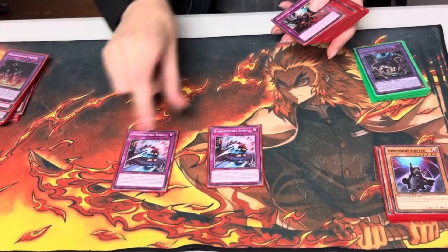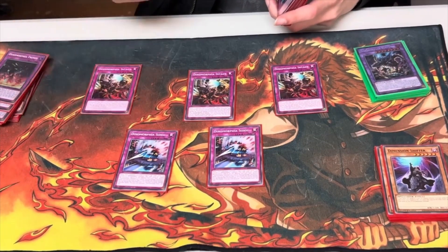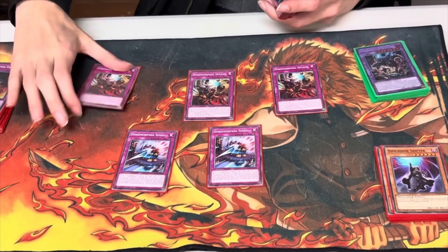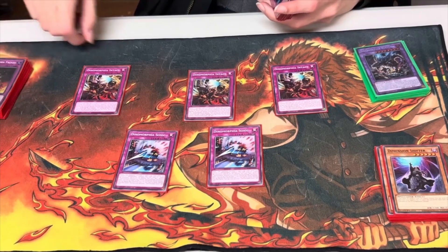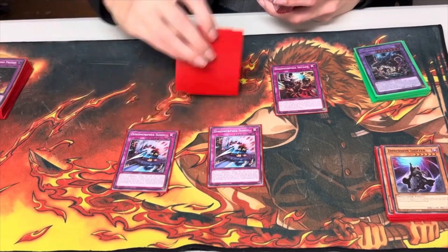We play 5 counter traps for the Dynamorphia counter traps: 3 Intact for monster negation and 2 Sonic for spell/trap negation. With Intact, you only have to control a Dynamorphia card, not necessarily a monster — so if you activate one of your fusion spells or traps and they go Ash, you can just activate Intact anyway, even if you don't have a monster on the field.